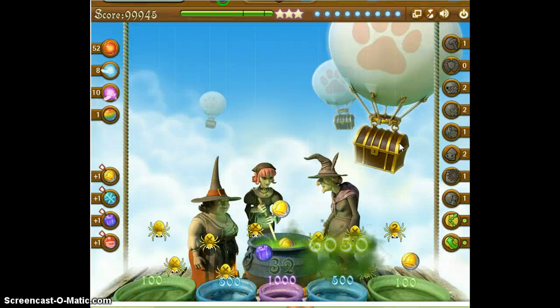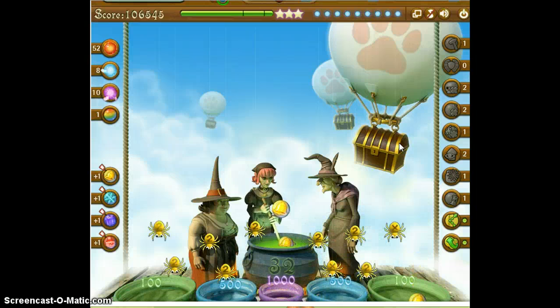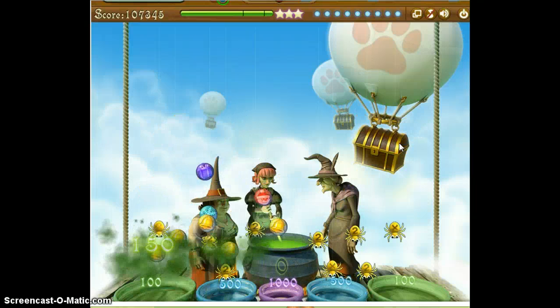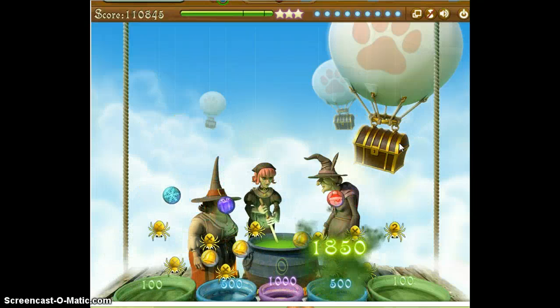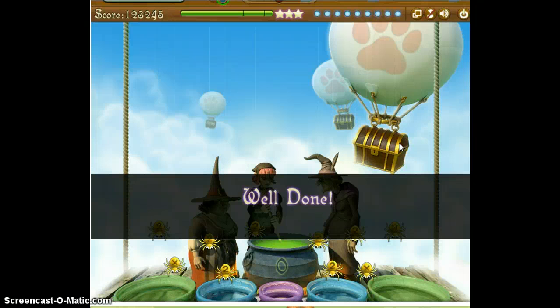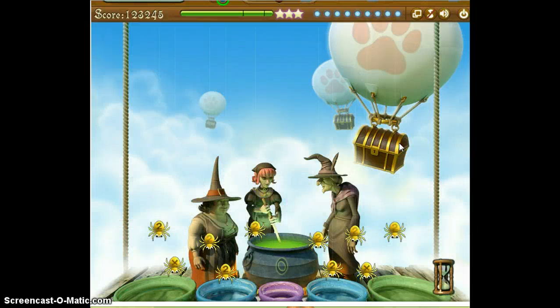But you gotta get the spiders built up, and they give you enough bubbles. You have to hit some single shots to break those crystals — you can do that too and still have a chance to build up your color spiders. So the final score is one, two, three, two, four, five.